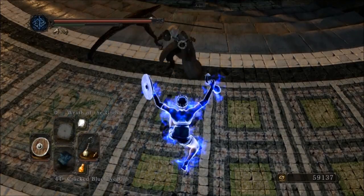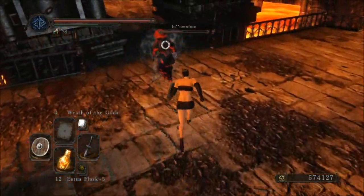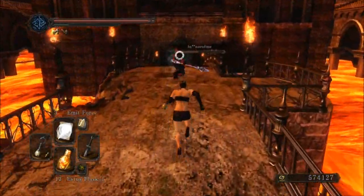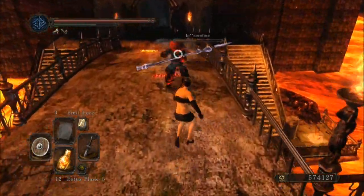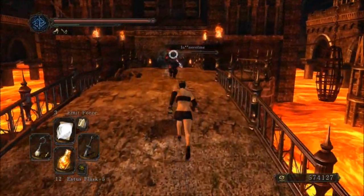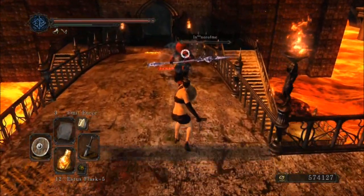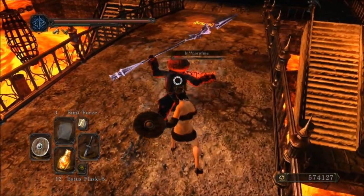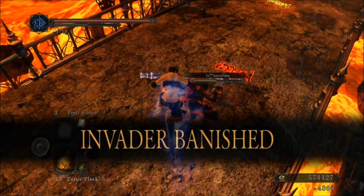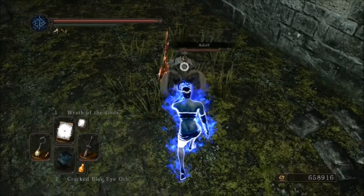Let's move on to the next parry technique. Here we have the sentinels guy, he runs away so I try to punish him and get close. He has a high windup and I could just reaction parry it. In slow motion: he backs up, two-hands his weapon, I get close, wind up, wind up, parry. I could reaction parry this — it is a reaction parry that is really easy to do. Just press the parry button well-timed when you see the attack coming.